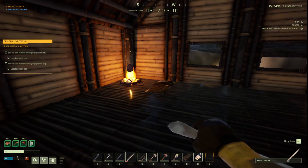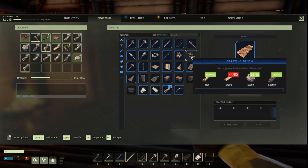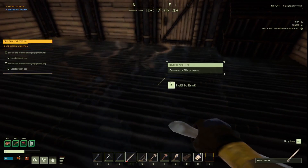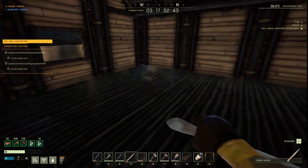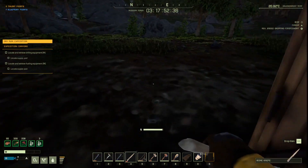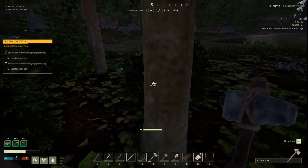Hello everyone, welcome to Icarus Season One, my single player playthrough. In today's episode we're going to focus on getting the workbench up and working. We got the leather, we got the stone, we just need a little bit more wood. As you can tell, my base is full of water — I built it too close to the ground, but it looks pretty cool. I can drink water from in here and nothing attacks me. I was attacked by a couple wolves and took some damage, but other than that we're doing pretty good. Let's lumber the tree down here real quick.